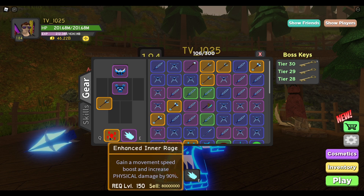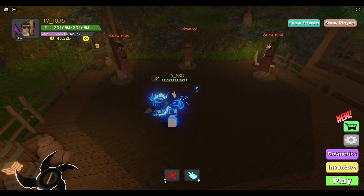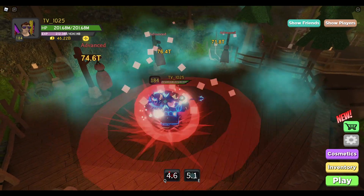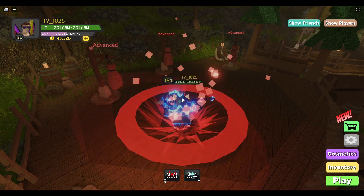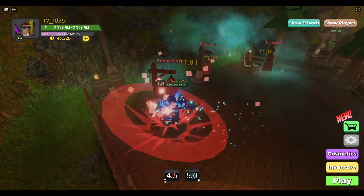Enhance in the rage and ice crash. Let's test damage. Getting around 74, 76 — pretty good. 77.9.